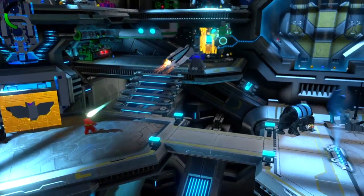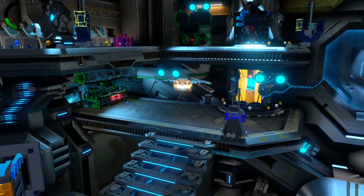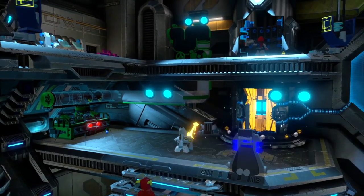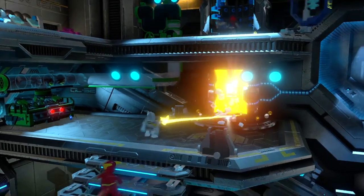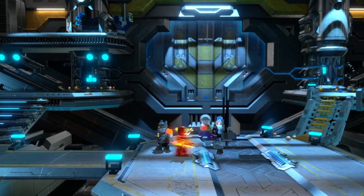Inside the Watchtower we get to see Batman in one of his cool new suits — the space suit, which allows Batman to fly for the first time, and not only that he has space lasers too. He's fighting it out with the henchmen while the Flash ably assists him, then he switches back to his power suit while the Flash takes out all the bad guys.